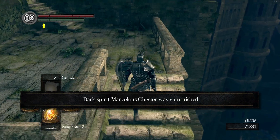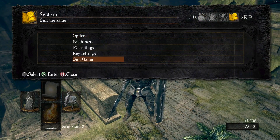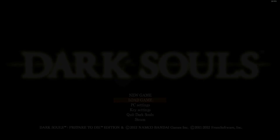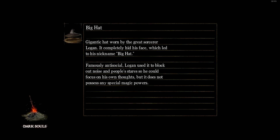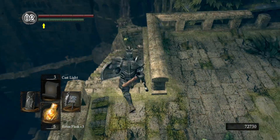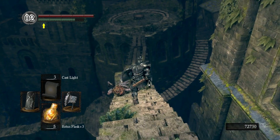Chester was vanquished — you get about 10,000 souls. I'll quit out and reload just in case, but I'm pretty sure you only get his outfit when you actually kill him where he's standing near Artorias. That's why we wanted to be human — just to trigger that invasion.